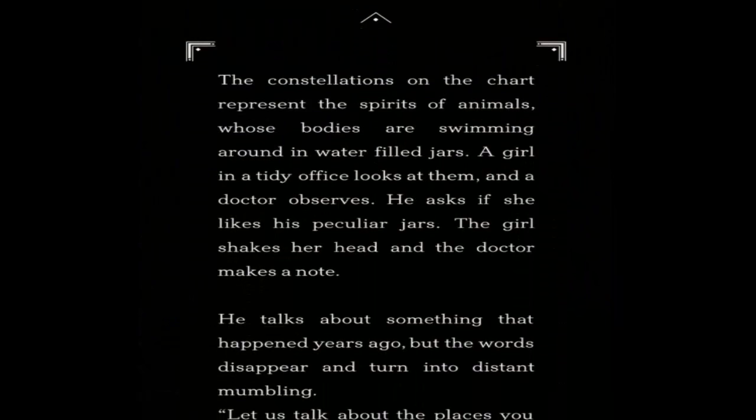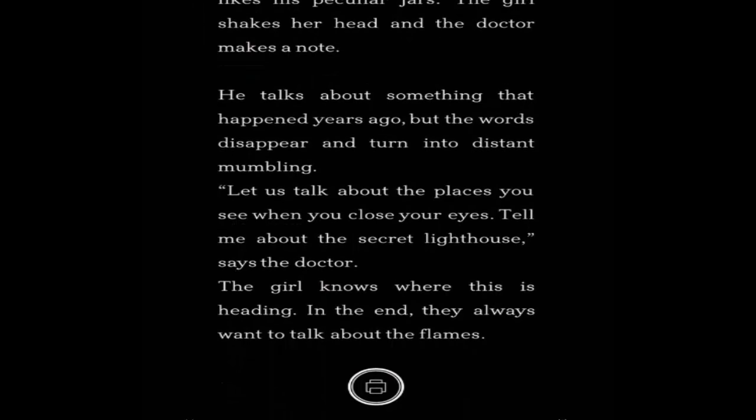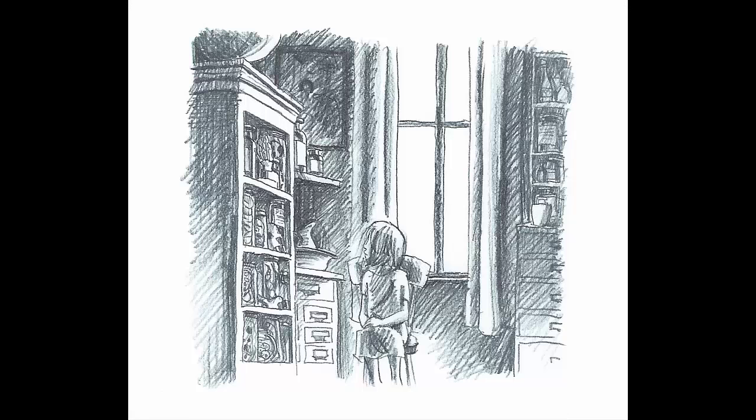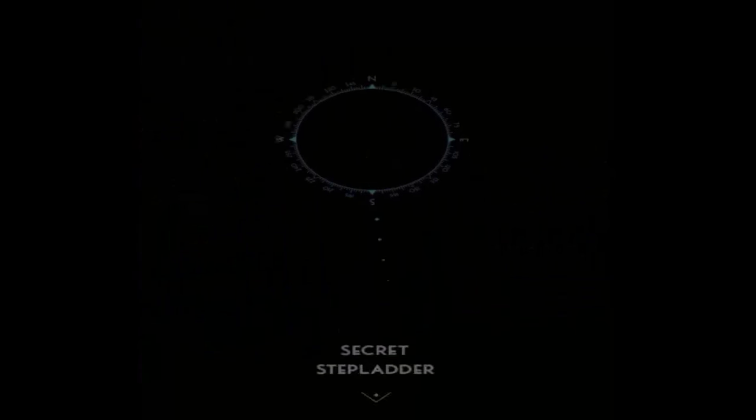So now here's the star chart. The constellations on the chart represent the spirits of animals whose bodies are swimming around in water-filled jars. A girl in a tidy office looks at them and the doctor observes. He asks her if she likes his particular jar. The girl shakes her head as the doctor makes a note. He talks about something that happened years ago — something about the secret lighthouse. So it's a little girl who's in a doctor's office — could be the same little girl from the lighthouse area or from the little house.